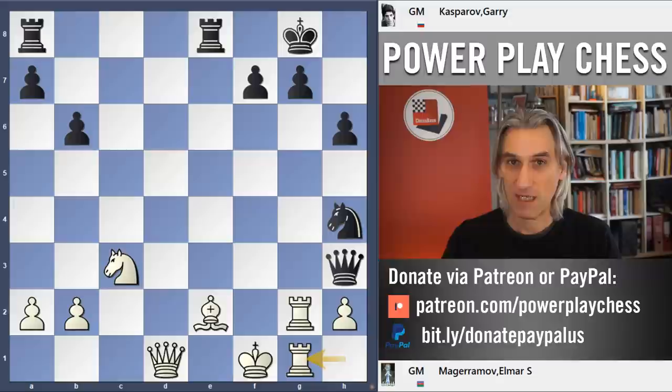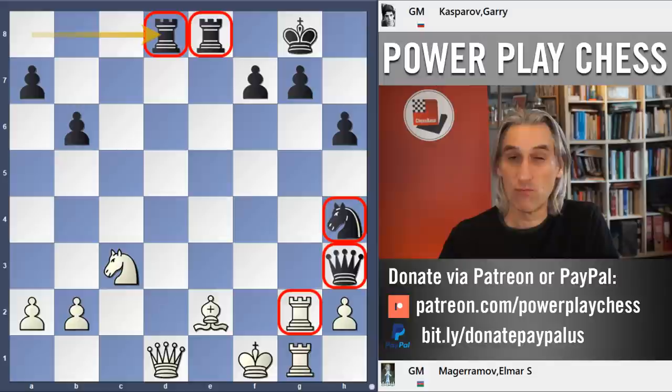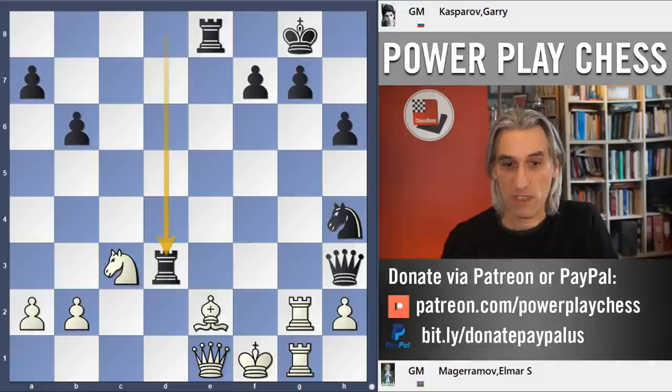And now Rook d8 — what a picture of perfection. The Knight and Queen applying pressure, and now the Rook is in the middle — Black dominates completely. Queen e1, and now Rook d3 — a splendid move. Obviously if that's taken, then Rook takes Queen, and otherwise that Rook is threatening to come across as well.